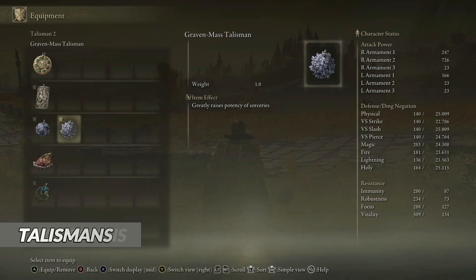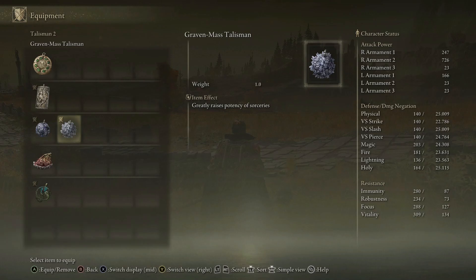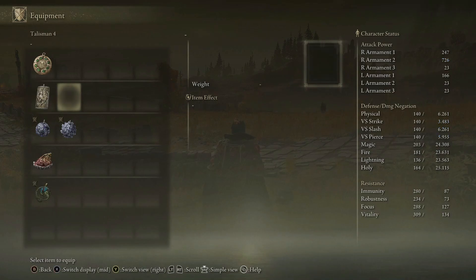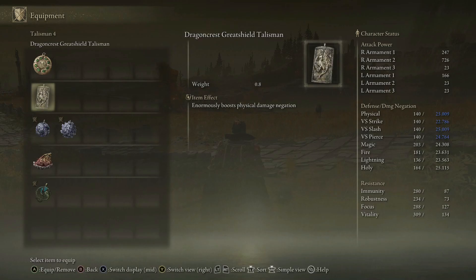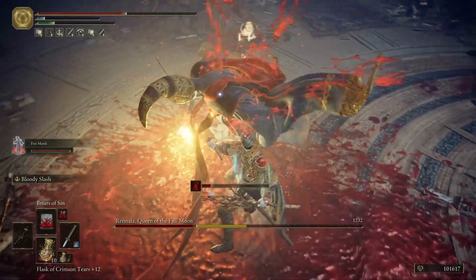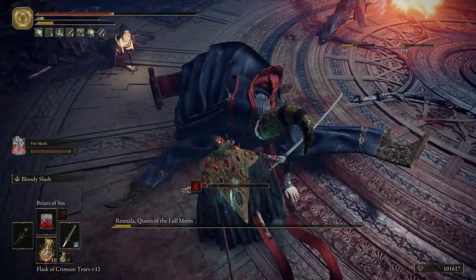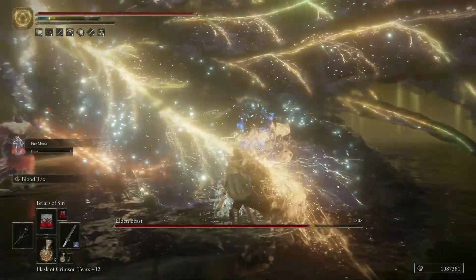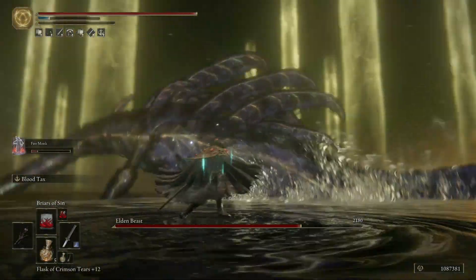Graven School and Graven Mask Talismans will raise the power of our spells by a combined total of 12%. Magic Scorpion Charm will raise our magic damage by 12% while receiving 10% more physical damage. This can be countered by the Dragon Crest Grey Shield Talisman, which reduces the physical damage we take by 20%. Alternatively, against bosses who don't deal physical damage — like Renala, Gideon, and Elden Beast — you can use the Shard of Alexander to boost the power of the skill by 15%.